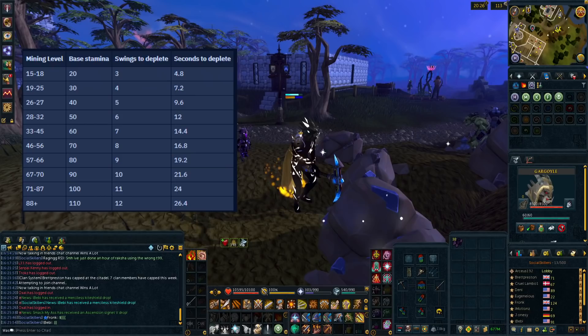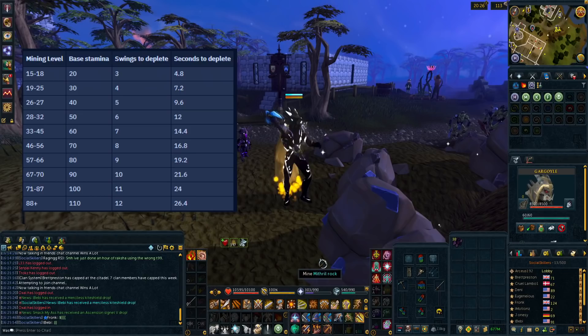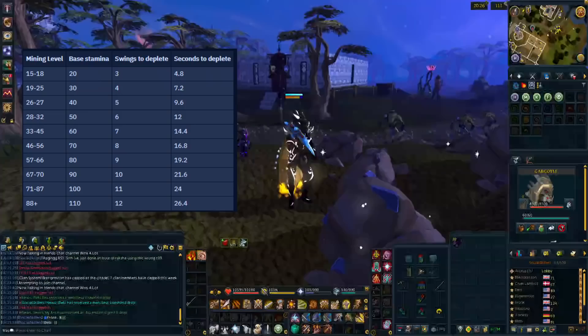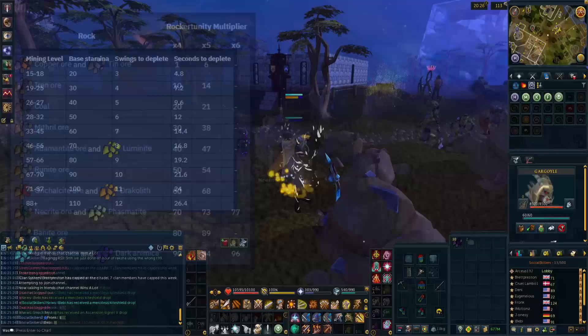In terms of how stamina affects your damage: at 100% stamina you deal 100% damage, but at 1-99% stamina you deal 90% damage, and it falls off a meteoric cliff with only 20% damage at 0 stamina. As a rule of thumb, as long as you aren't at 0 you should be fine — just click the rock every once in a while to replenish your pool.